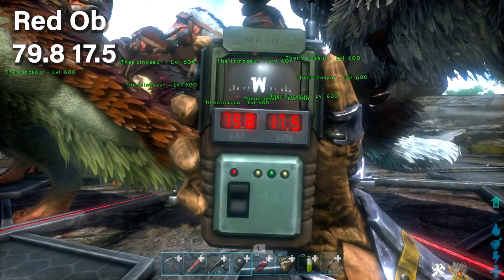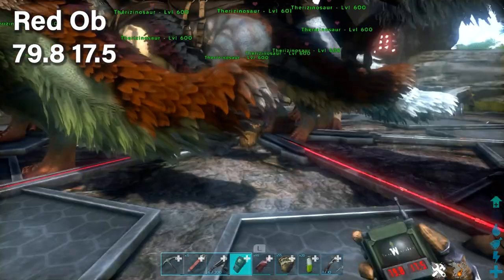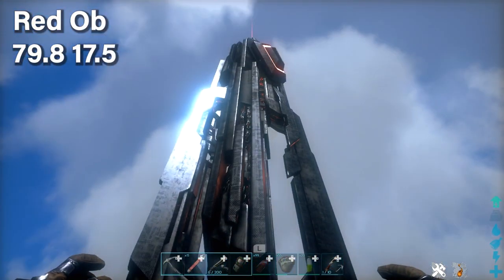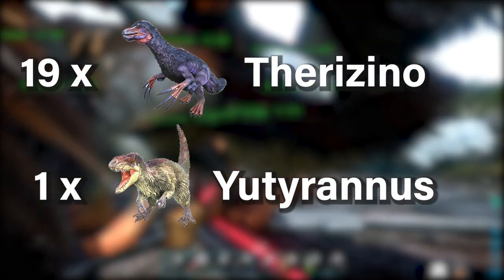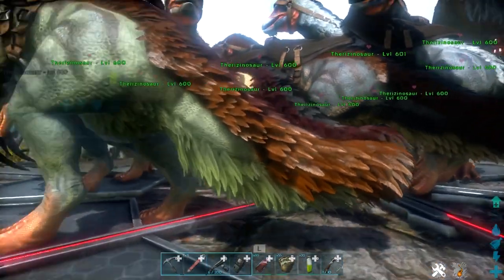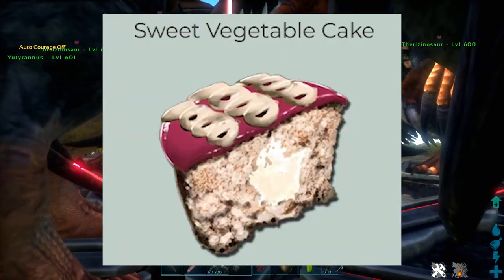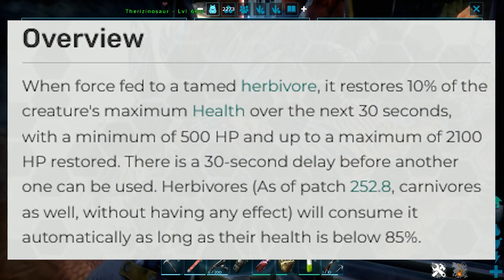With those last four artifacts collected, head to the red obelisk at the East Coast — that's where you'll do the final of the three bosses: the Dragon boss. The army I recommend is 19 Therizinos and 1 Yutyrannus. Therizinos take less fire damage than carnivores because they're herbivores. You can also put sweet vegetable cake in their inventory to heal them over time — as they take damage, they'll eat the cake automatically.